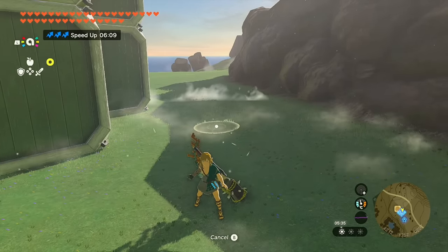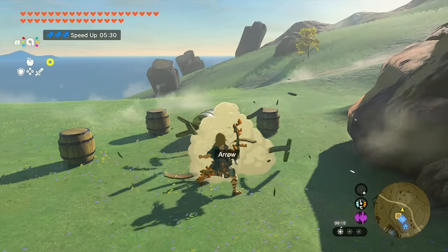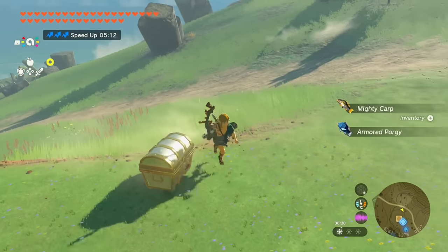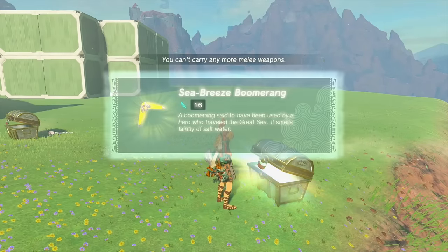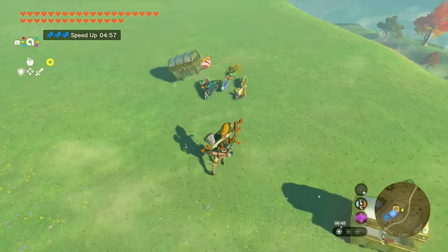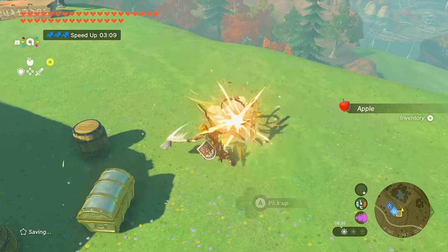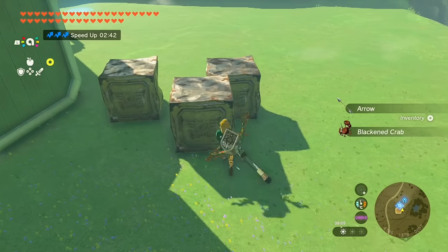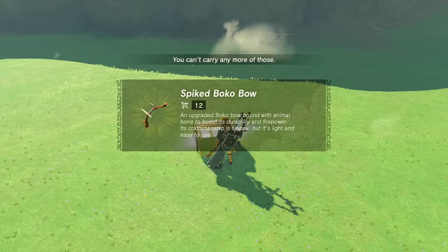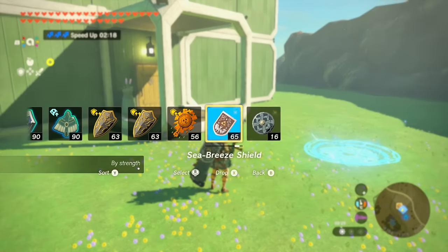Another way to get arrows is by scanning your amiibos. Every time you scan them you get a bunch of supplies dropping from the sky. The Link's Awakening Link drops barrels that may have apples, mushrooms, and arrows. Toon Link gave me five arrows. The 8-bit Link also drops barrels with apples, mushrooms, or single arrows. The Guardian amiibo drops large metal crates that may have arrows or various food items. You may also pick up wooden shields like traveler shields and soldier shields.